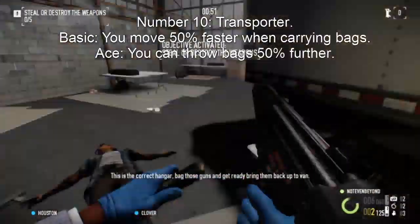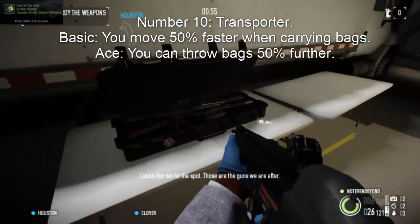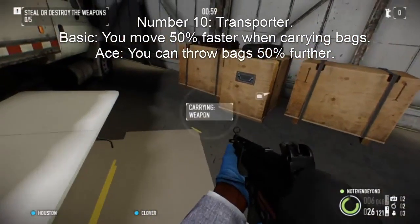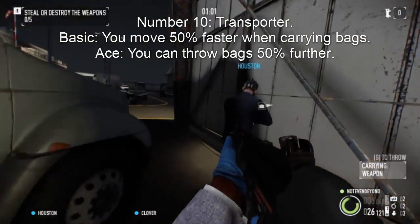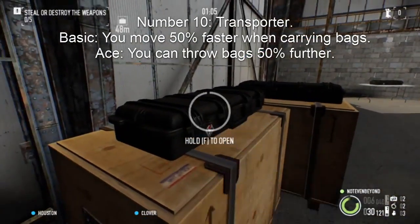Number 10. Are you tired of being weak? Look no further. Transporter will make you stronger when it comes to lifting and throwing things. This is great for carrying heavy things like weapons, engines, and other heavy items. It's a cheap skill that will help you on any mission that involves carrying a bag.